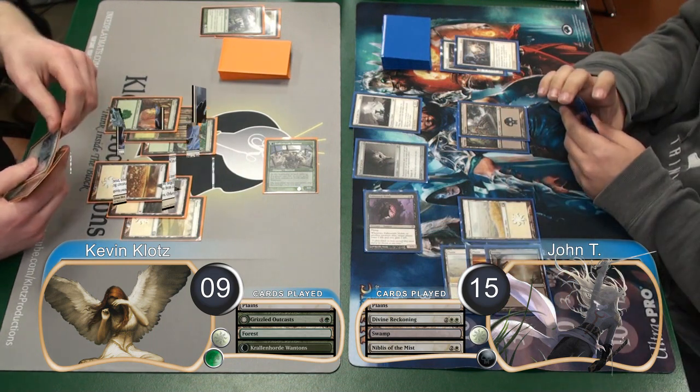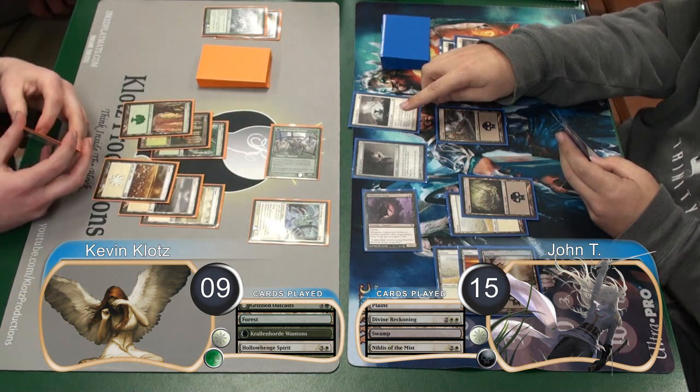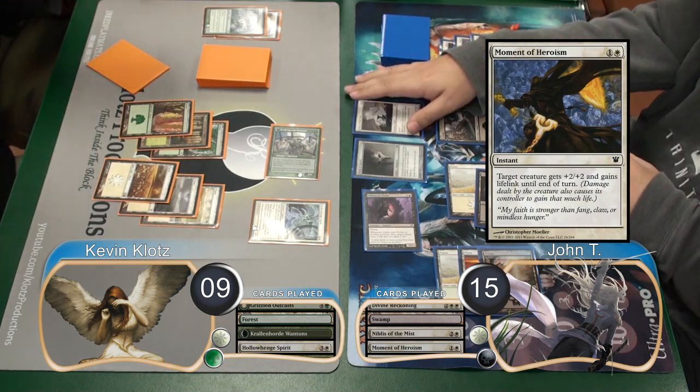He then attacked with his Noble. Then before damage, I flashed in a Hanweir Watchkeep Spirit and removed his Noble from combat. I chose to attack with my 7/7 next turn, so John blocked it with his Nibblis. However, before damage, he used a Moment of Heroism on the Nibblis so he could gain 4 life, going back up to 19.